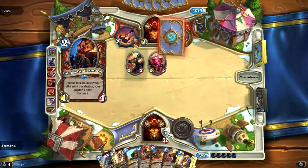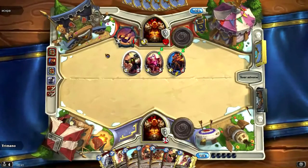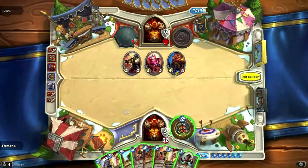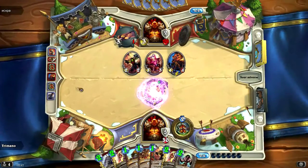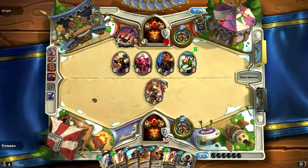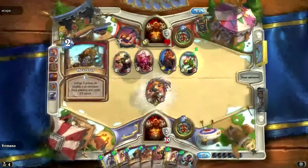Parce que dans ma main, j'ai les deux charges et le saccagé, ce qui est très, très bon. Je vais pouvoir baisser le coût de ces cartes. Et en plus, je vais top-deck le Wargun. Ce qui est excellent, c'est vraiment un des meilleurs draws. Donc là, j'ai ma combo. Je viens de gagner 5 de mana dans ma combo, ce qui est assez fou quand même. Le Taurissan est vraiment rentable dans ces cas-là.